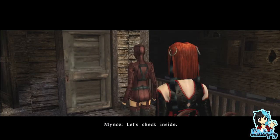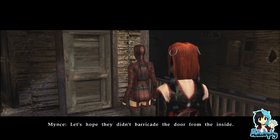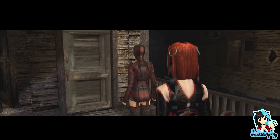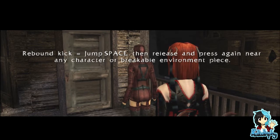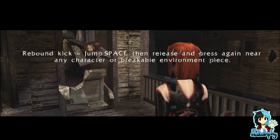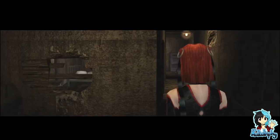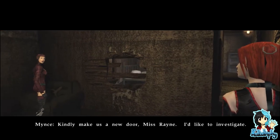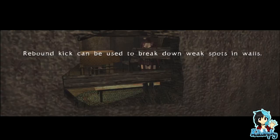Let's check inside — locked and the windows are blocked. How do you know? You didn't even check the door from the inside! Jump space and release and press again near any character or unbreakable environment. So it's blocked from the other side but there seems to be a weak spot in the wall. Kindly make us a new door, Miss Rain — I'd like to investigate. Yes ma'am.